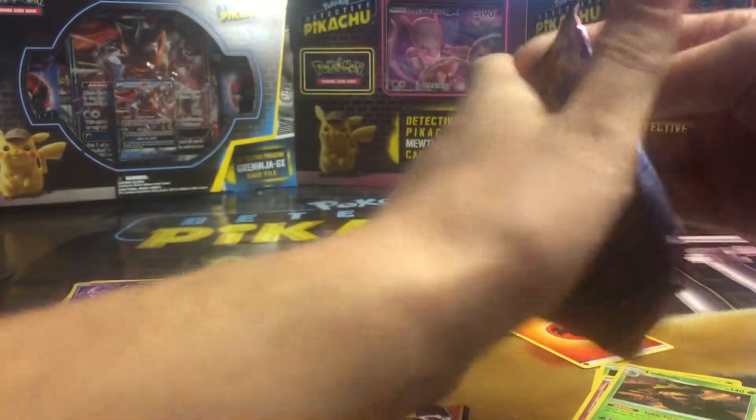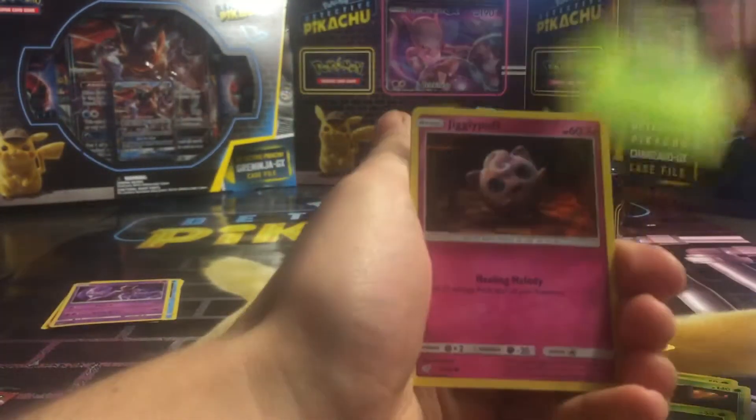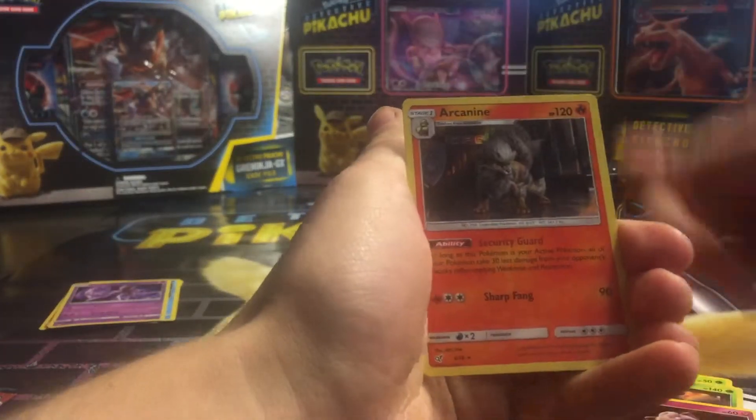Third pack. Got a Morlull, a Bulbasaur, Jigglypuff, and an Arcanine.